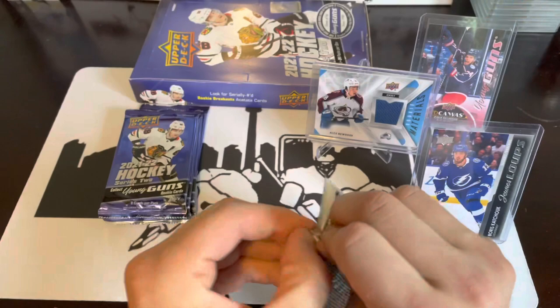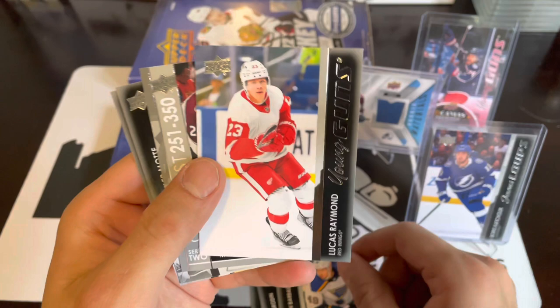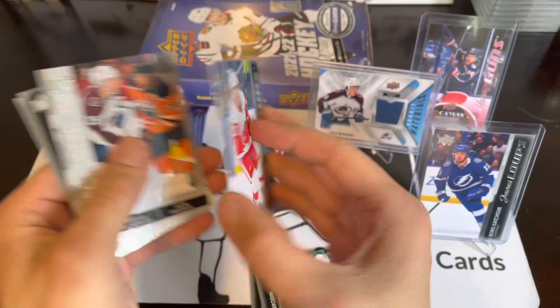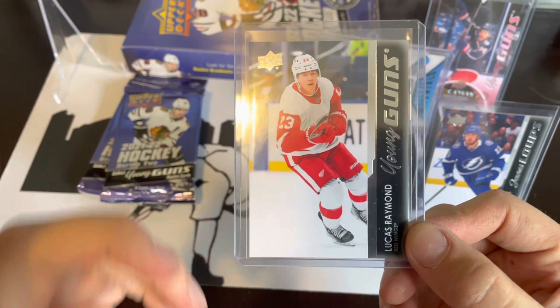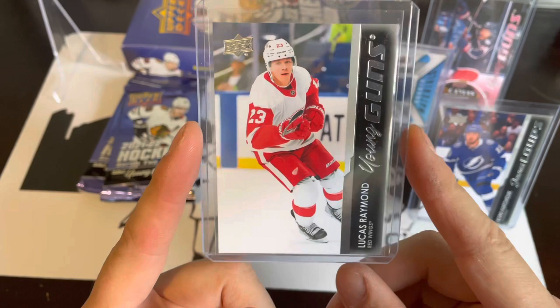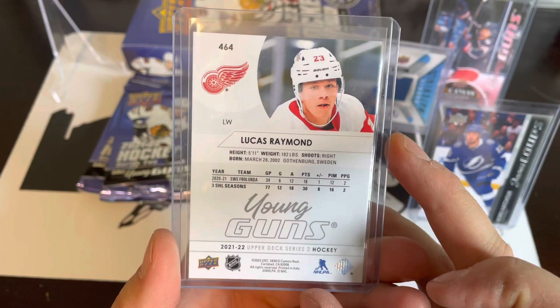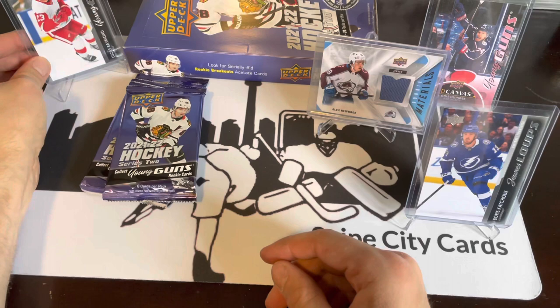We've got three regular Young Guns, a Young Guns Canvas, and a French variant — those last two shouldn't count, so we should have three more in this last stack. And we've got Lucas Raymond! Lucas Raymond Young Guns. These are selling for over a hundred dollars right now, which is baffling since you can get a Cole Caufield for about that and a Zegras for even less. Looks pretty good — well centered, decent card, might be PSA worthy. We'll get that one out and away.